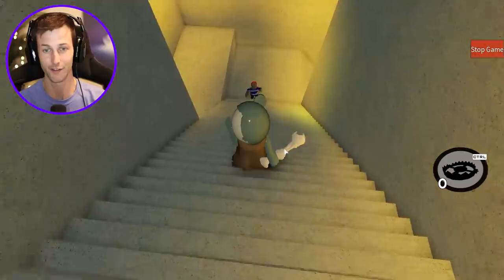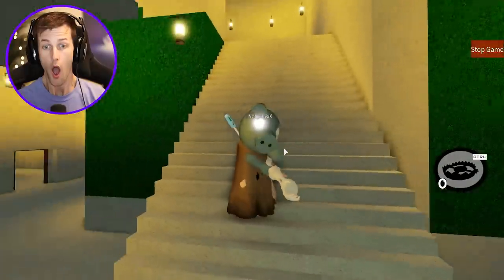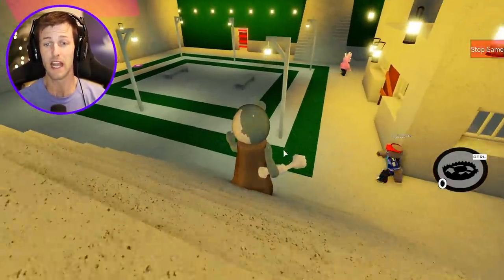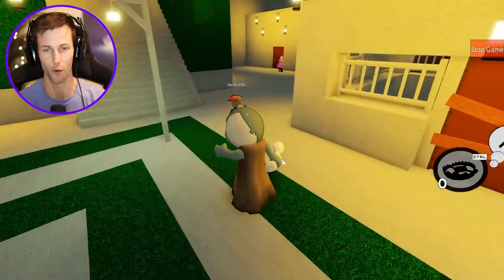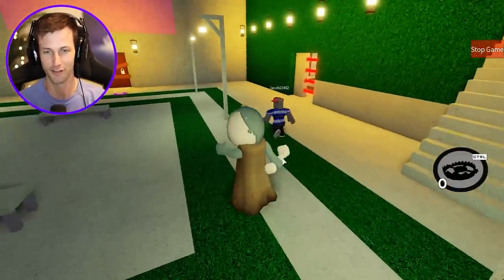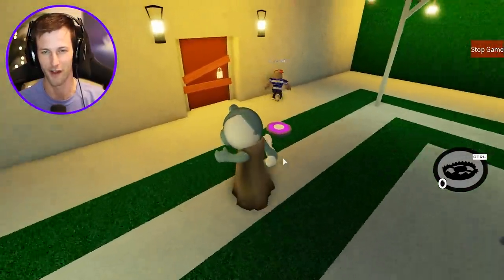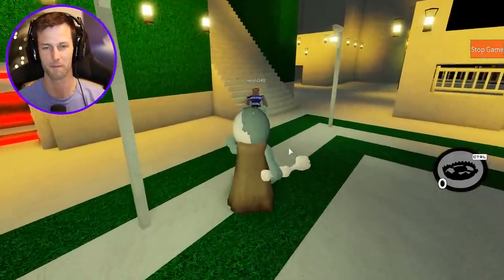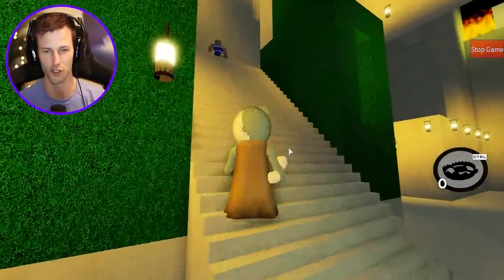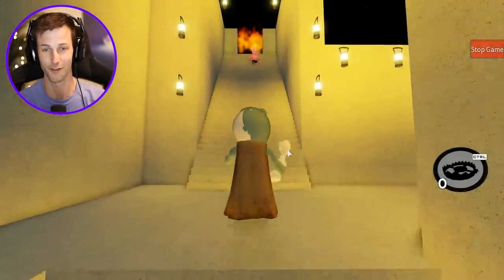Oh, this dude's going down first - go all the way down the stairs! You just ran right into me. Oh, are you trying to glitch? You're looking for all the secret spots to glitch, bro? I don't know if I trust you with that visor on your head - you kind of look like the type of person to glitch my map. Zom Piggy doesn't like glitches.